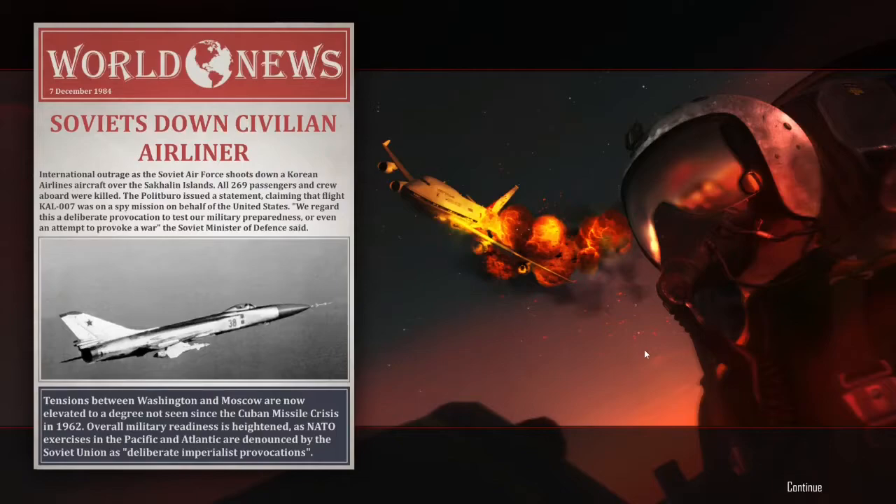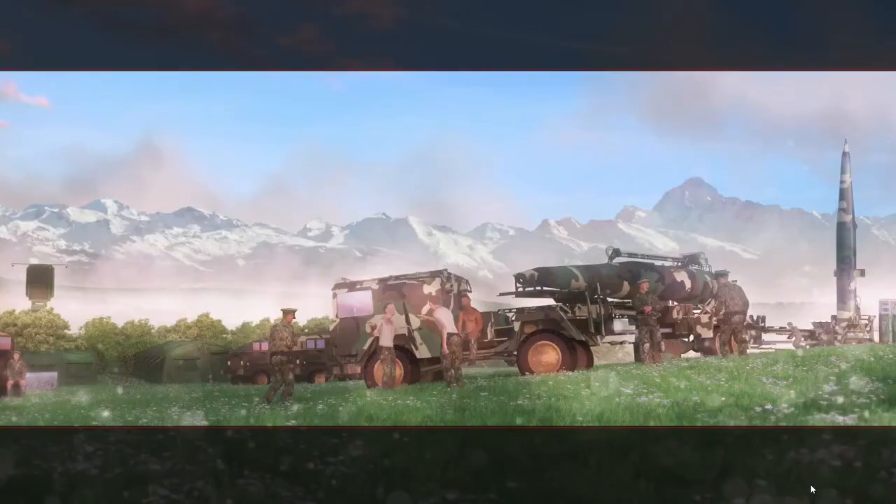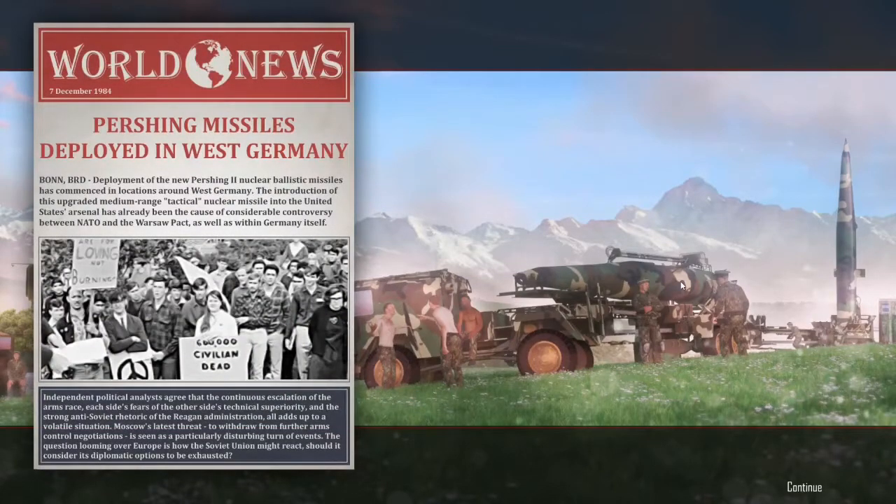'International outrage as the Soviet Air Force shoots down a Korean Airlines aircraft.' All 269 passengers and crew aboard were killed. The Politburo issued a statement claiming that Flight KAL 007 was on a spy mission on behalf of the United States: 'We regard this as a deliberate provocation to test our military preparedness or even an attempt to provoke war.' Tensions are high. 'Pershing II nuclear ballistic missiles deployed in West Germany' — their introduction has already caused considerable controversy between NATO and the Warsaw Pact as well as within Germany itself.